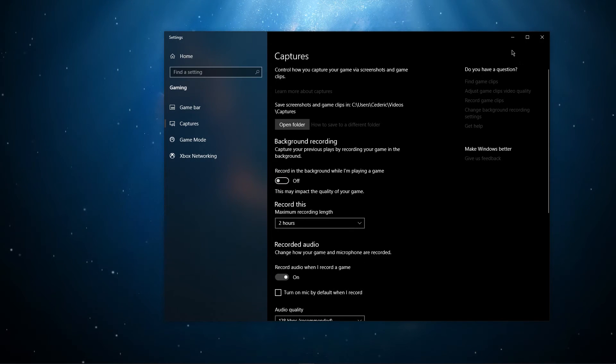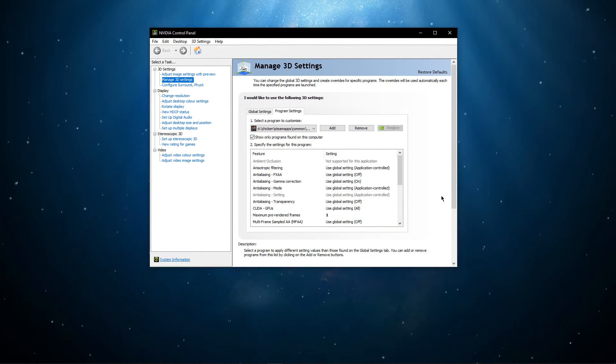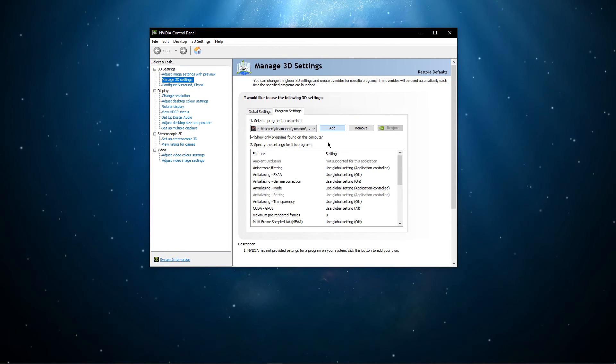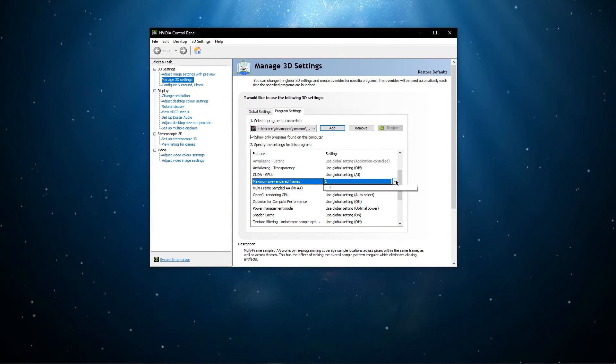Lastly, right-click your Desktop to open up your Nvidia Control Panel. You can also do the same tweak with the AMD driver suite. Navigate to Manage 3D Settings and then Program Settings. Here, select Add and then Mordhau. Back in your 3D settings, set the maximum pre-rendered frames setting to 1 and apply your changes. You can now close this window.